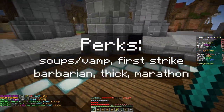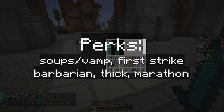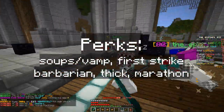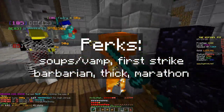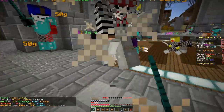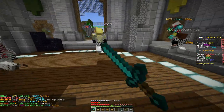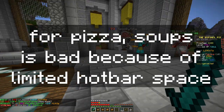As for perks, pretty much anything works — healing perk, gladiator, first strike. You don't really need first strike in pizza because you already get speed, but in raffle it can be helpful. You're really not going to go for kills, so I don't know if you need strength, chaining, or dirty. Maybe marathon, especially for pizza, especially since it got buffed in 1.0, so marathon might be a good idea.